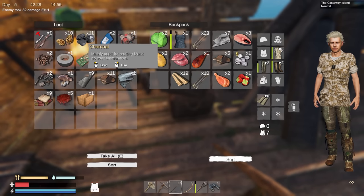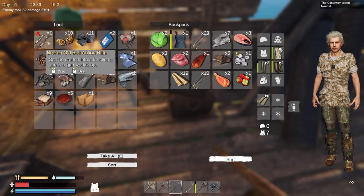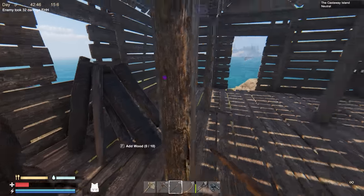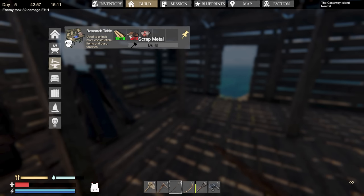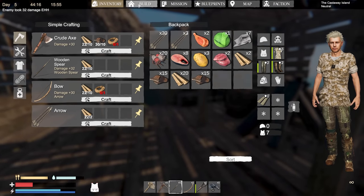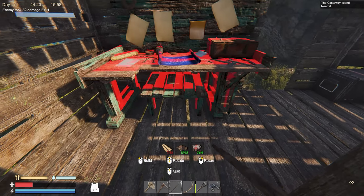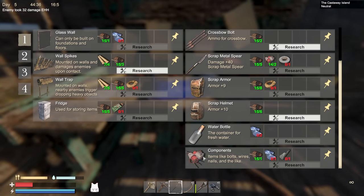Charcoal is mainly used for crafting black powder ammunition, so we can make bullets. We've got a broken old bolt action rifle that would be really cool to fix up, and we have some gun parts. But it looks like we need a gun workshop. Do we need blueprints for that, or can we craft it right now? There's the research table — we need components and scrap metal.